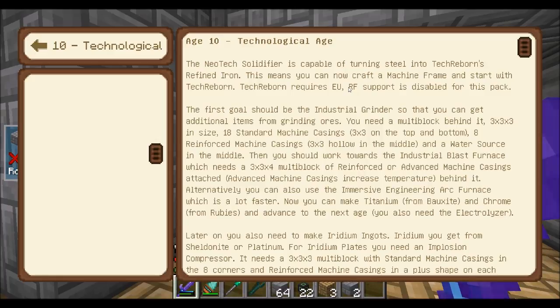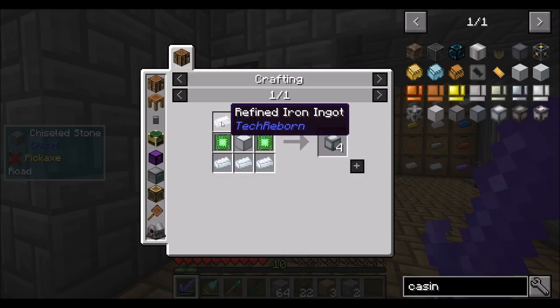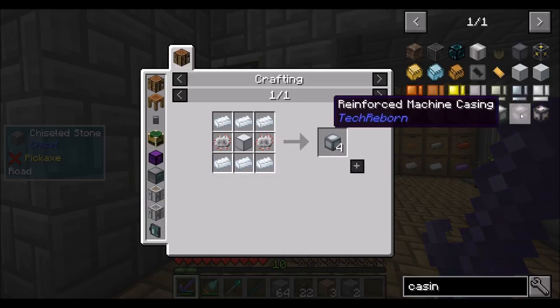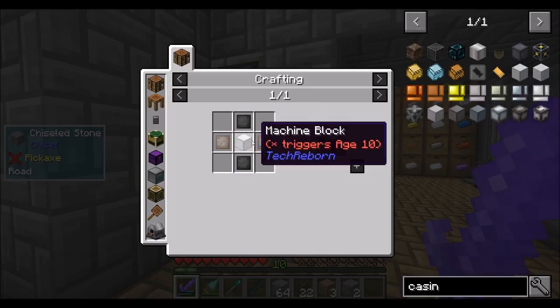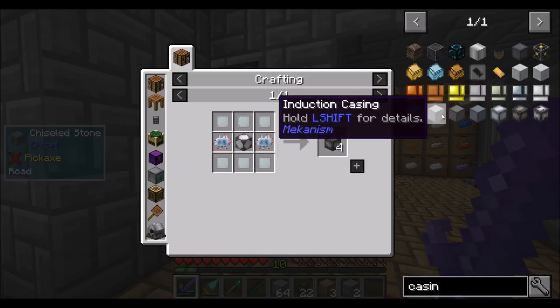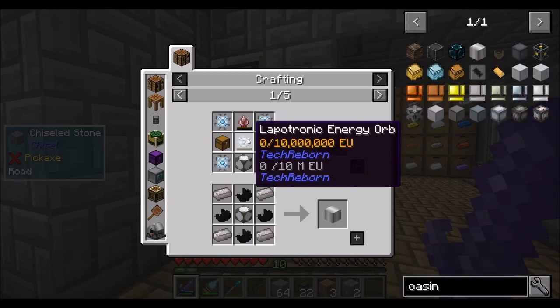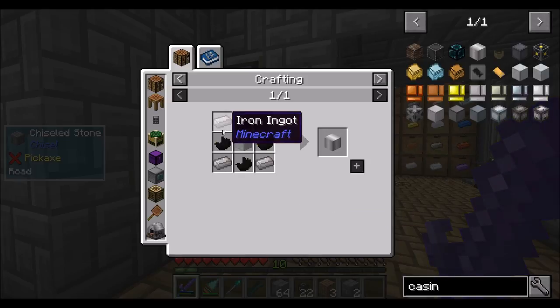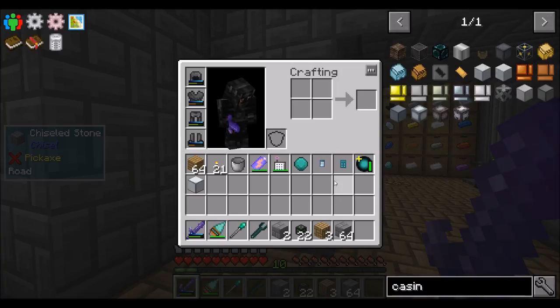That's really expensive because you need this multi-block with 18 standard machine casings, which you just saw me make one of, and a three-by-three on top and bottom and eight reinforced machine casings. Standard machine casing is a machine block with more refined iron as well — I get four of them at least from that. And reinforced machine casings need steel plates, advanced machine blocks, advanced circuits. Advanced machine blocks need advanced alloys and carbon plates. Some things are ore dictionary with the Tech Reborn advanced machine block, other things are not. JEI is typically right about that.